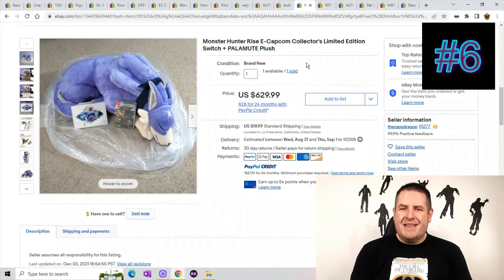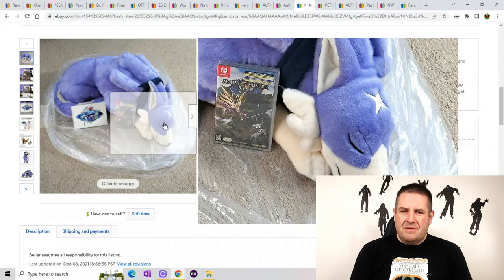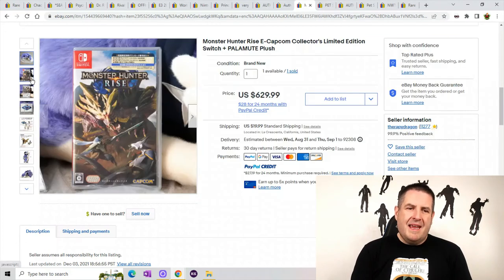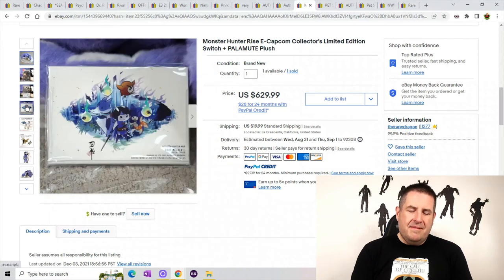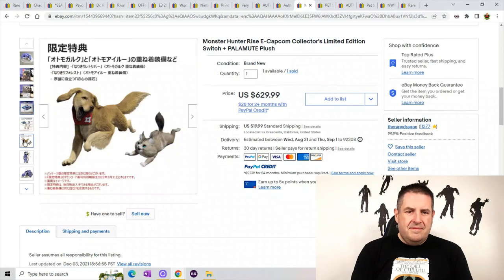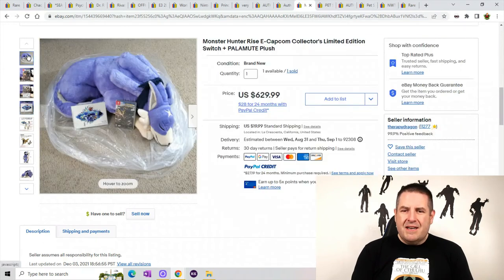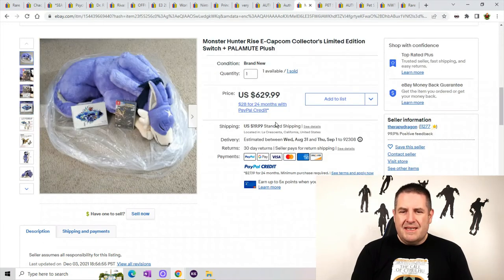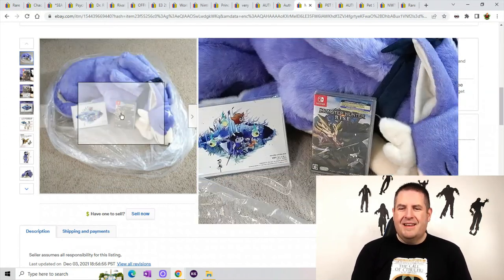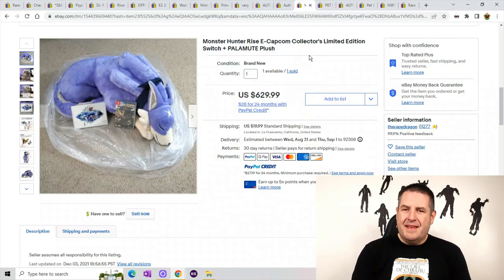Monster Hunter — this is a Capcom Collector's Limited Edition plush. It probably has a DLC code on it — they probably didn't say so because they didn't want to risk someone having already opened it. He sold for $629.99 with $19.99 shipping. He's just like a sleeping monster dog, and they included the game with it.